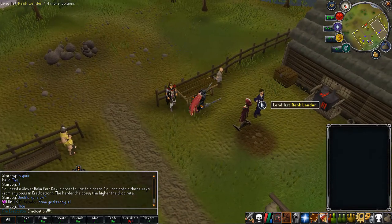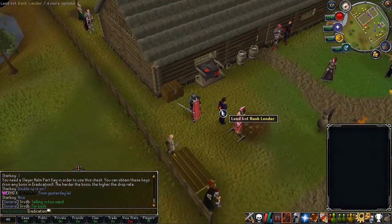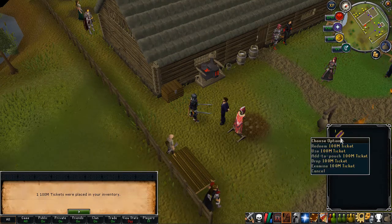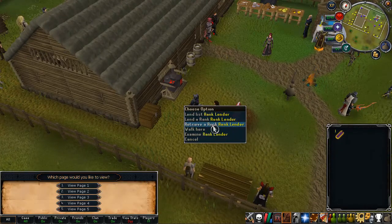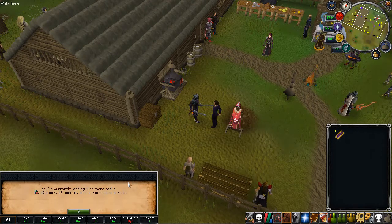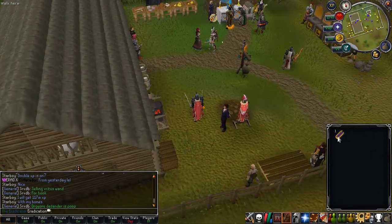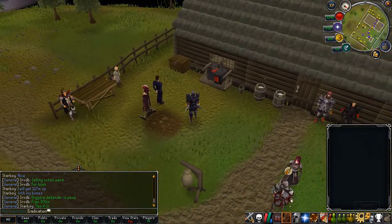There is a very cool system right here called the rank lander. I have the max rank, but for example I could lend out a rank — I'm already lending one of my ranks with 19 hours and 43 minutes left. You can basically set it so you lend out your donator rank and make money with it. I just got 100 million cash just from lending out a rank, so yeah, that's super nice.